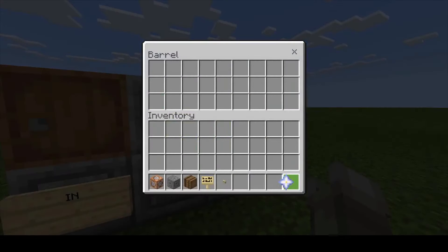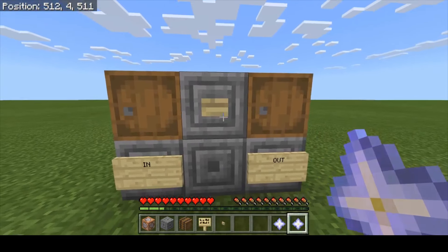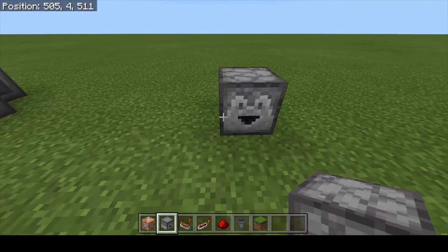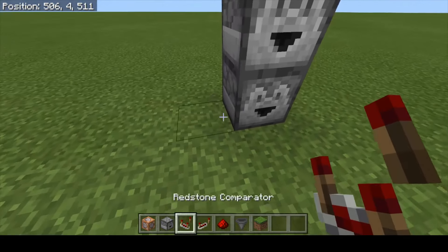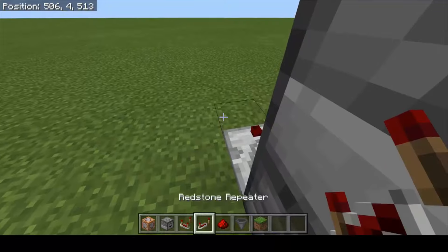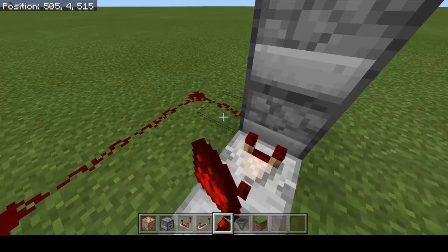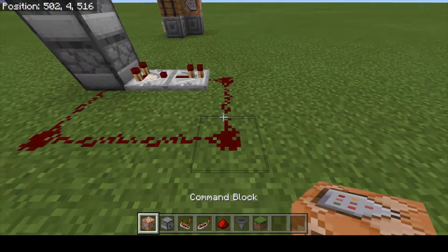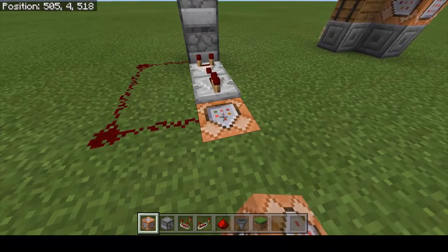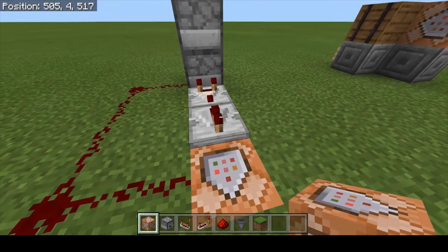Now let's make an automated version of the replicator. You start with two dispensers, a comparator, a redstone repeater, and then redstone dust. After you've laid down the redstone dust, all you need to do is add the command block right underneath this one here.